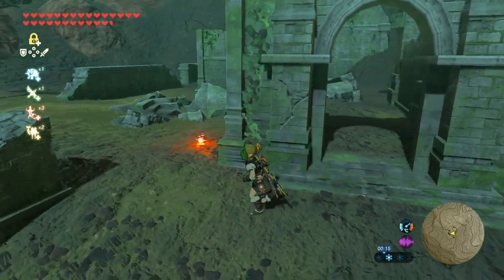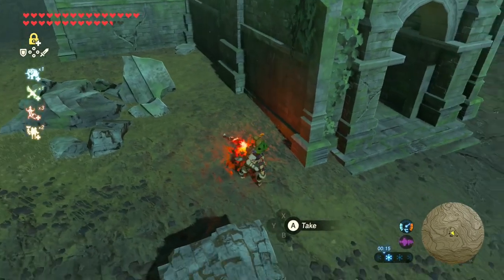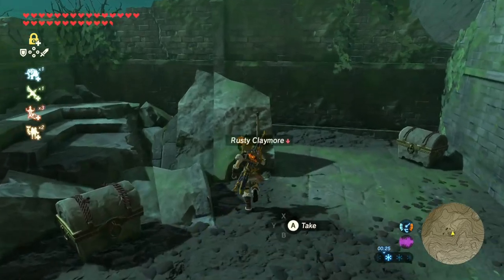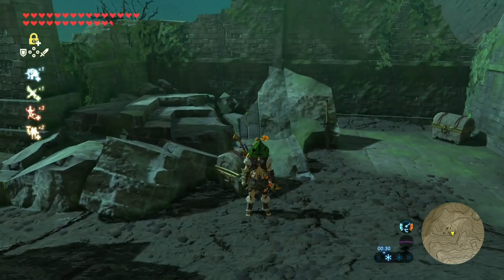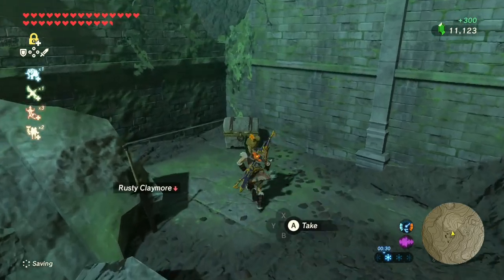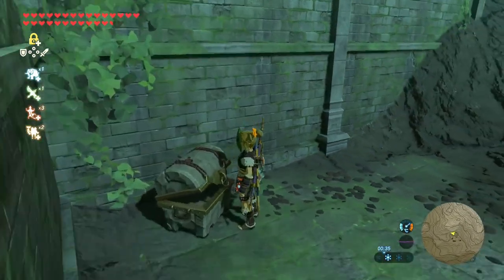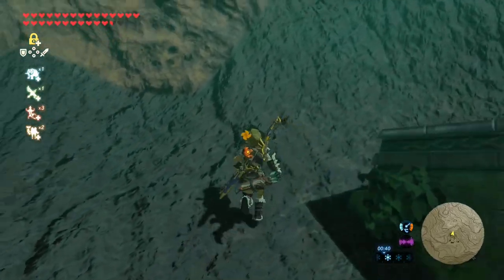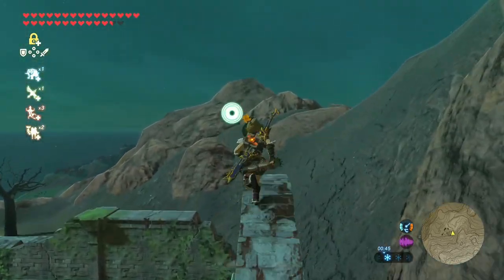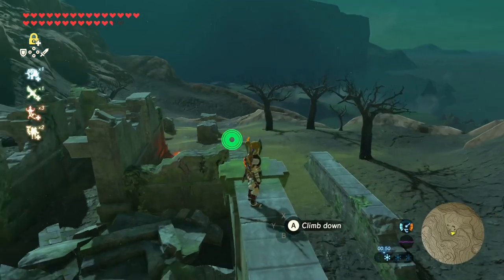I don't hear any Korok seed sounds. No room in inventory, so the meteor rod will have to stay. There is a treasure chest though - rusty claymore, no thank you. There are even true treasure chests here: a golden rupee, and bomb arrows - this is nice! I don't know if these refill after a blood moon. If there were Korok seeds here I would have heard something, right? So then there were other ruins in the vicinity.